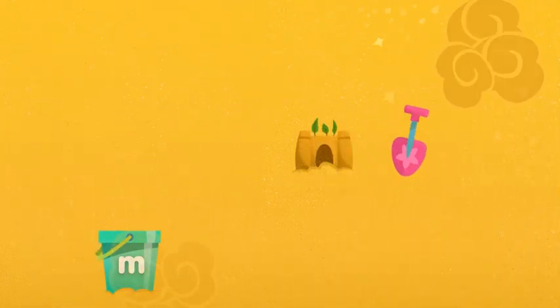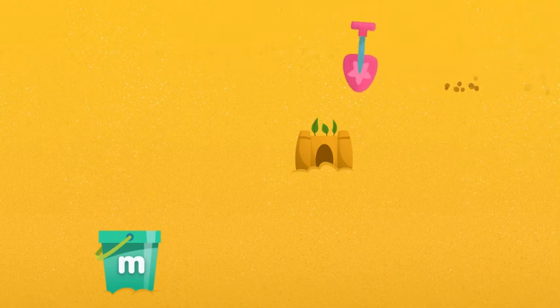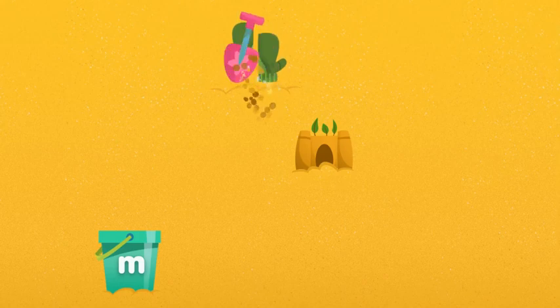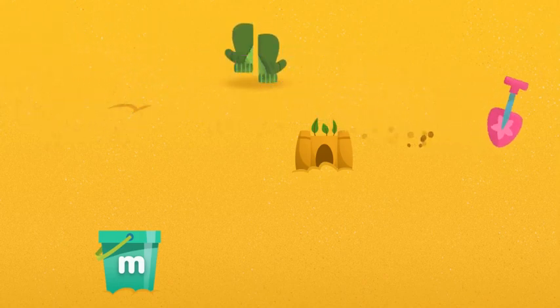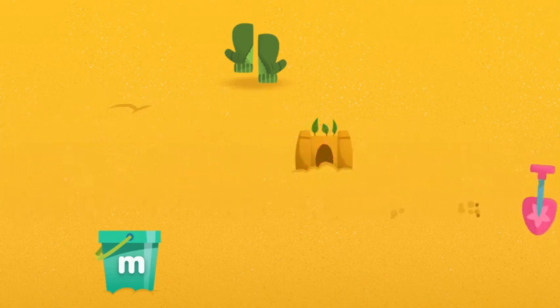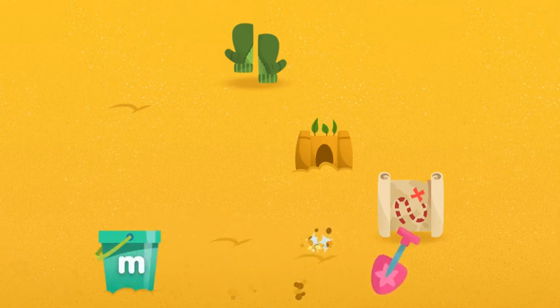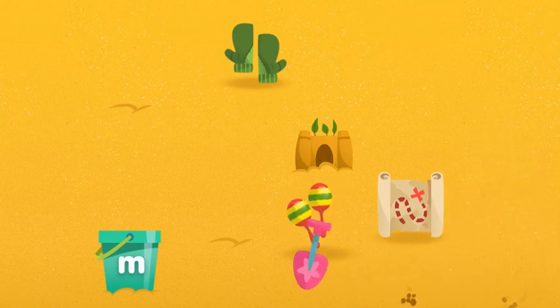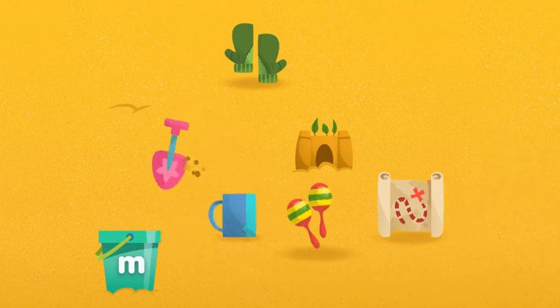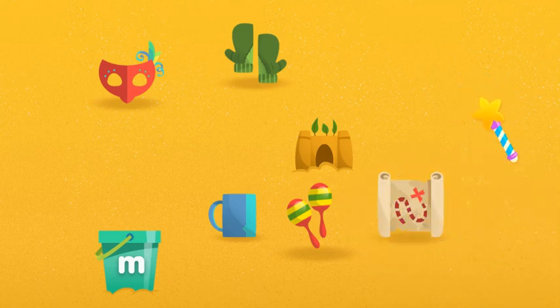Now let's dig for things that begin with the letter M. It makes the sound M. Mittens, keep digging. Try digging somewhere else. Map! Let's see what else there is. Maracas, keep digging. Mud! Let's see what else there is. Mask. Marvelous! We found all the things that begin with the letter M.